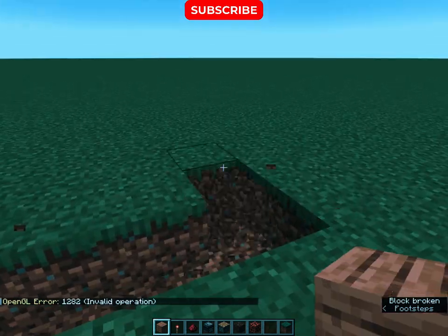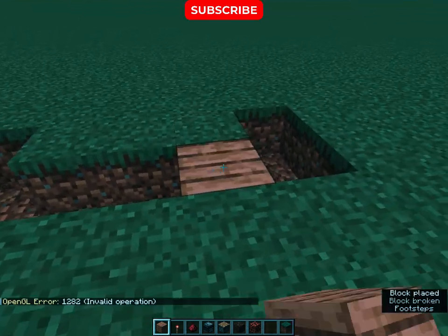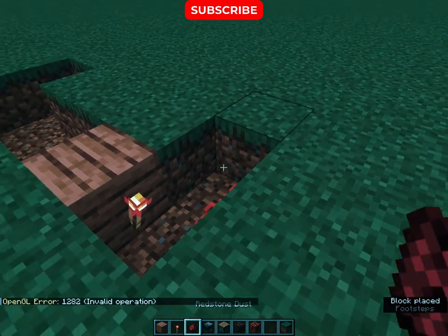Firstly, dig down 5 horizontal blocks and then 2 blocks at the end like this. Place a block, then a torch, then redstone dust like this.